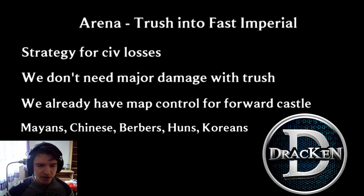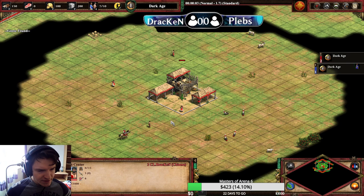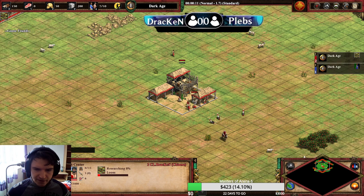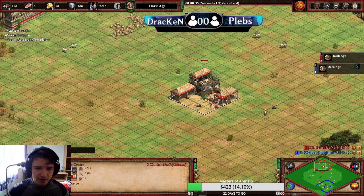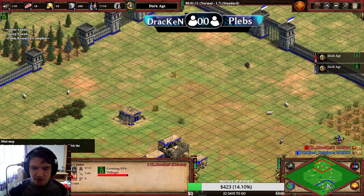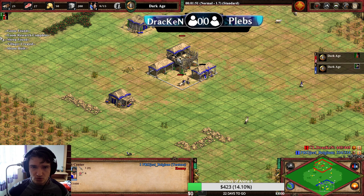So let's take a look at the game I have prepared for you. It is a game of Chinese versus Teutons that I played recently against Project Belgium. Chinese absolutely fall into that category when we are facing a major threat — we really don't have many options against Teuton Siege, especially Siege Onagers and Halbs. Therefore we kind of need to win the game before imp, or at least before the opponent gets to Siege Onagers, otherwise in imp we should be losing the game.